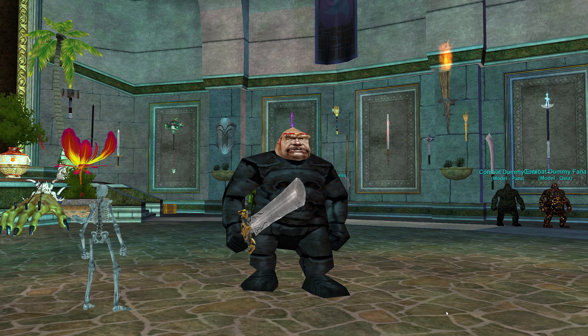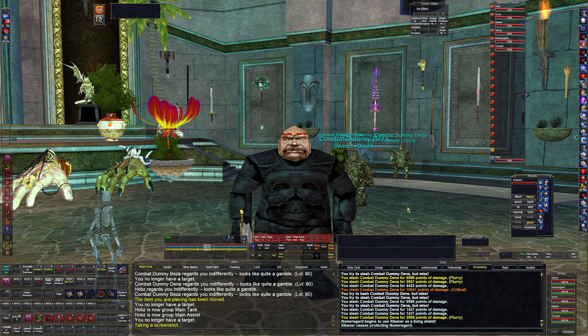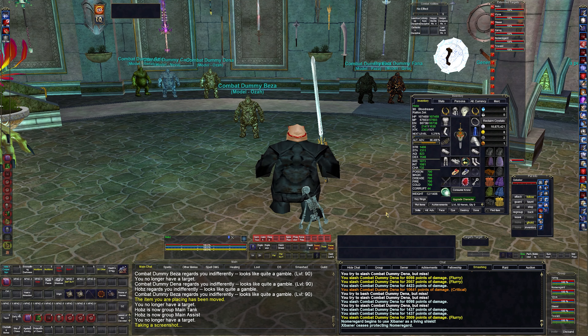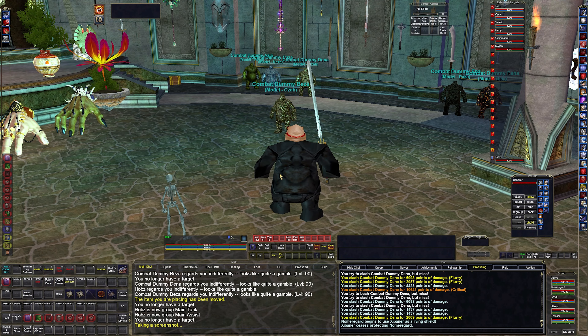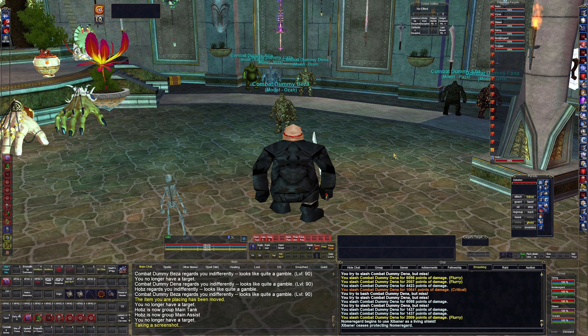Hello and welcome to how I play my level 90 Shadow Knight. This video is mostly going to cover how it's played. If you want to see it in action, the Hobbs and Friends series on my channel goes from level 1 to 90, showing how I play this character along with my group in a boxing situation. This video carries on from the last 'how I played my level 85' video, and we're going to go over spells, hotbar changes, the rotation, and I've got the log parser going so we can do a little combat dummy.